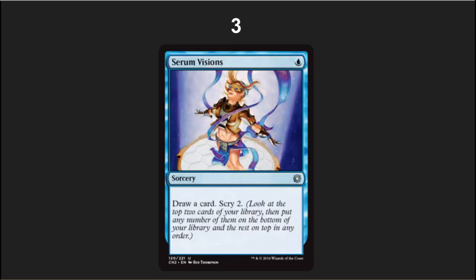Number 3 is Serum Visions, another card that got shifted up in rarity — this time to uncommon. It really needed a reprint. This is not a set like Eternal Masters; a lot of this stuff is going to be opened at uncommon, so it's going to drop the price a lot. This is well worth picking up your playsets — it's the best cantrip in Modern. I know for us Legacy players who have Brainstorm it hurts to play this card, but it's really good in Modern.